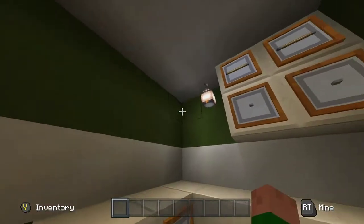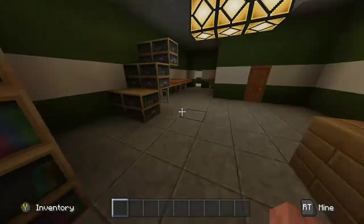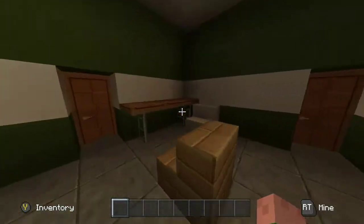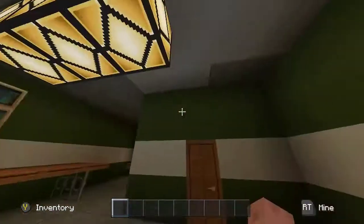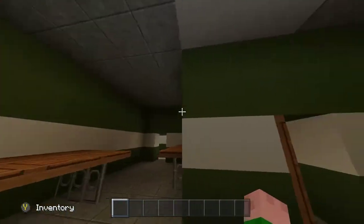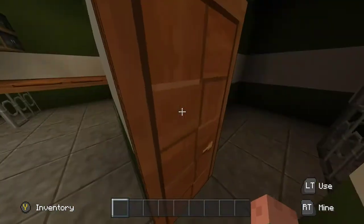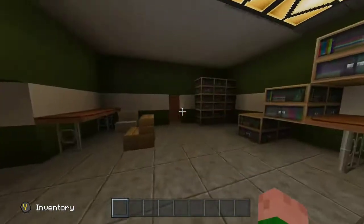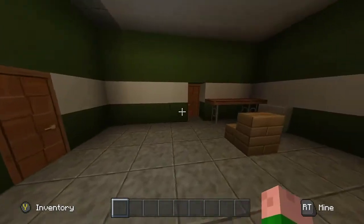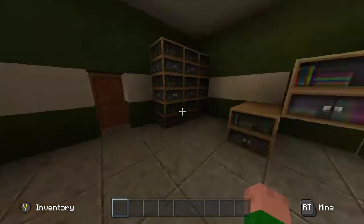There's meant to be a vent there but I couldn't build that because there's no space, so we'll just go through here. There's supposed to be a vent going along there into this room, so you drop down here — there's a guy sitting there and you have to push the thing out of the door.